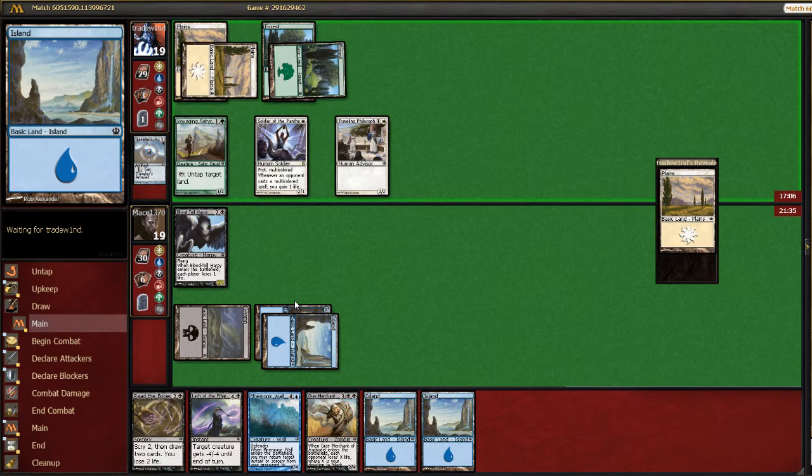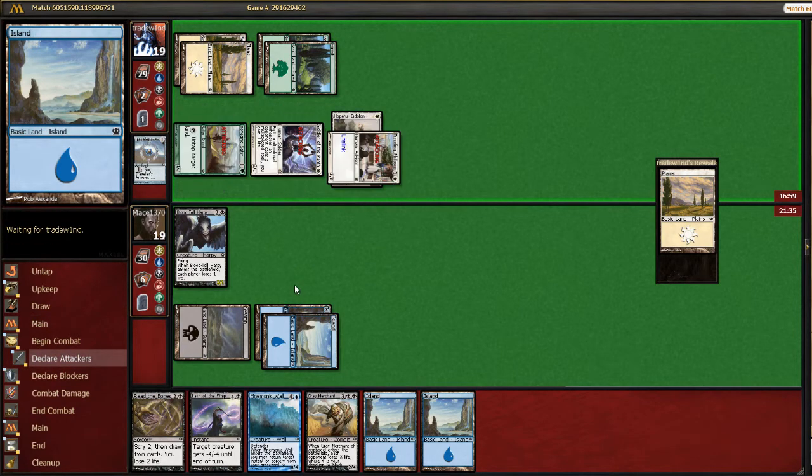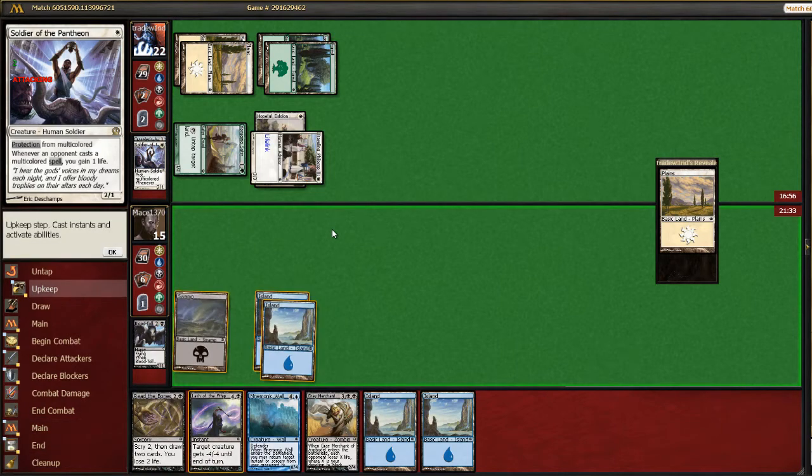Now we're just looking at stabilizing since it does not appear that he has his big threats. He does have the enchantment, but he's going to let me trade here, so I will do that.